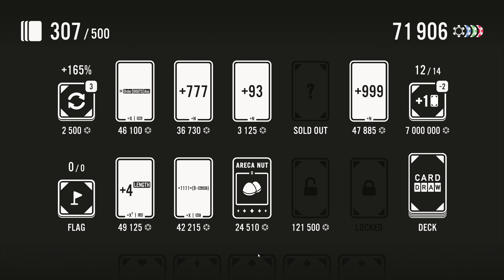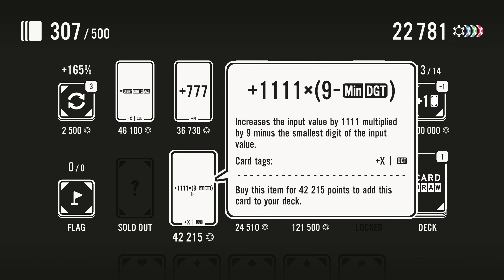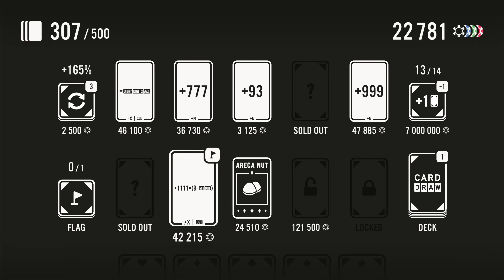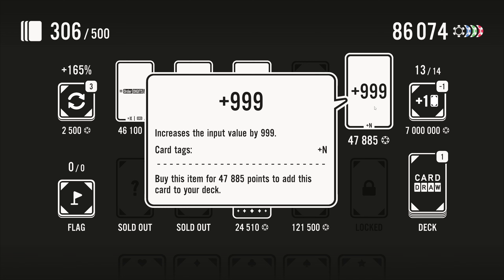Let's grab this: the 'Eureka — nut value zero starts the calculation of points for each turn from the value of zero.' Well, they already do that so I don't know that I'm invested in this. Let's take that: 111, 1111 times nine minus the minimum digit. Sure, we'll grab that as well — we need a flag. Big one, right — we can get rid of some stuff. Let's drop the times three. We need one more card before we can expand again, but plus 999 is pretty solid.